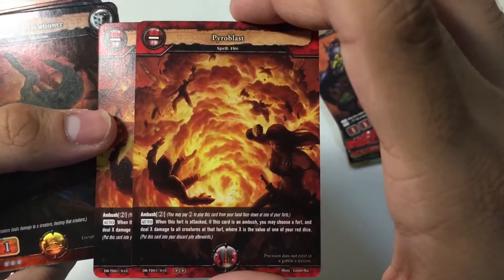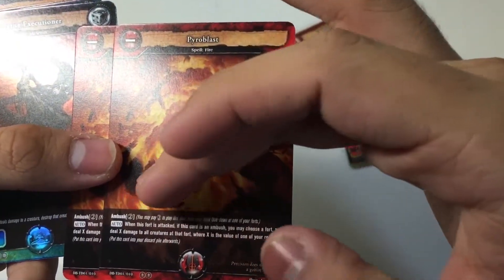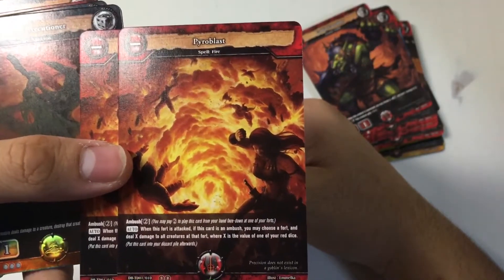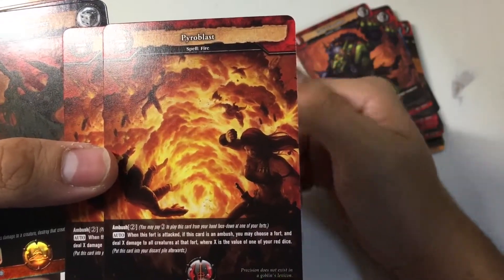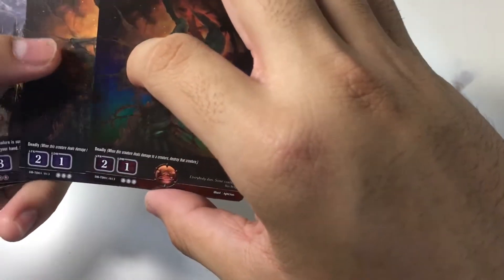We have two copies of Pyroblast — another ambush card for the deck with ambush two. When this fort is attacked, if this card is in ambush, you may choose a fort and deal X damage to all creatures at their fort, where X is the value of your red dice. Moving on to some Nilfheim cards now.